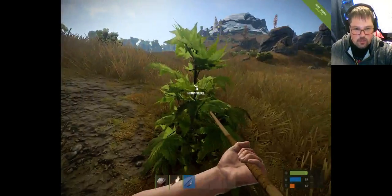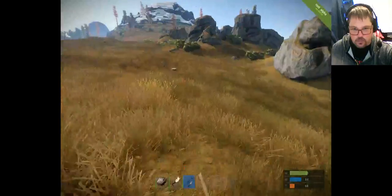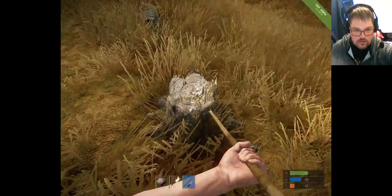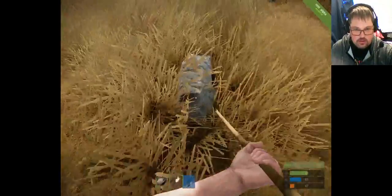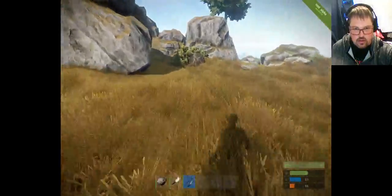Here we have a hemp plant. If you pick this it will give you cloth and hemp seeds. There are also nodes around the map like this — it's called a wooden node. If you collect it, it will save you from having to chop a tree down. You can just collect random junk all over the place.